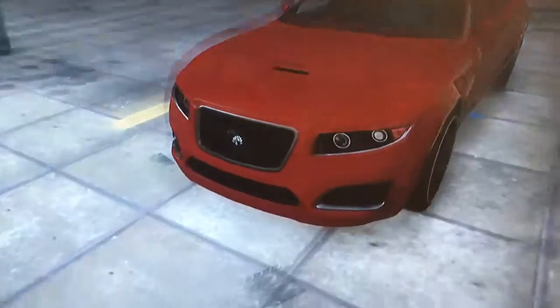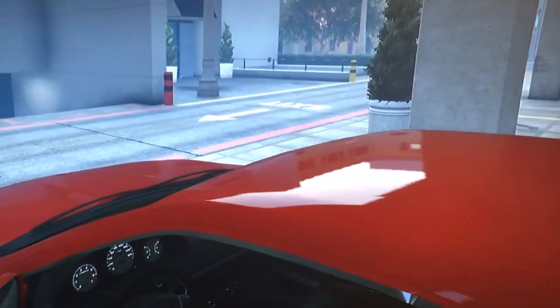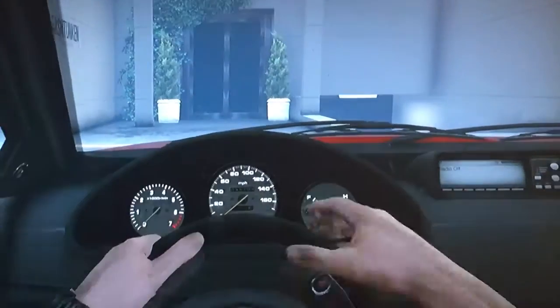This vehicle has a red exterior with custom black five-spoke wheels and custom tires — I'll go more in-depth on those later on. It has a custom black interior.